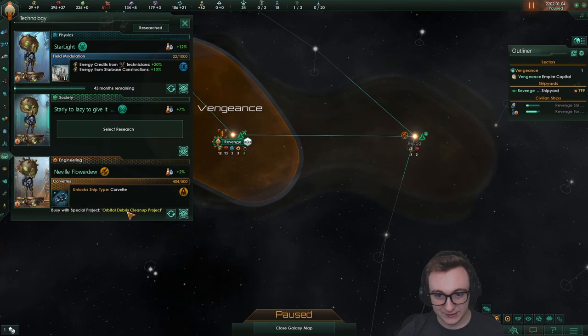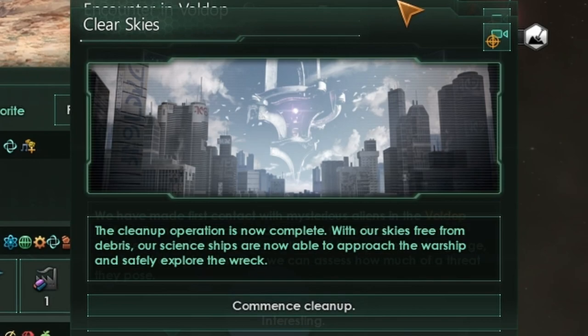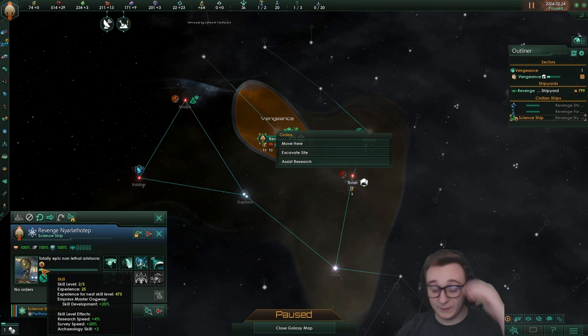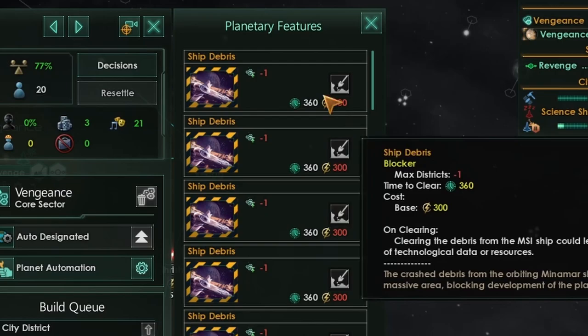Clear skies! The cleanup operation is now complete. With our skies free from debris, our science ships can approach the warship and safely explore the wreck. We should probably get another science ship because we have an excavation site to do. We can now go down Prosperity to get cheaper buildings. We also have a lot of features to clear out — on clearing we can get technology or resources, so we should focus a bit on energy to catch up. We've got corvettes now at least, and we'll found our first planet.